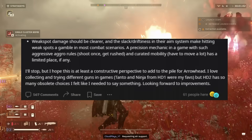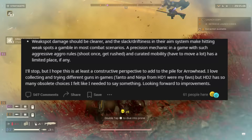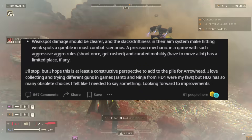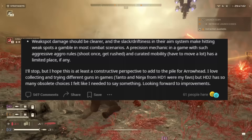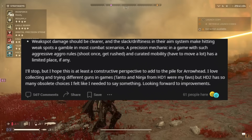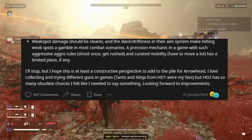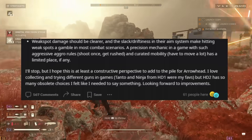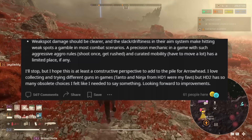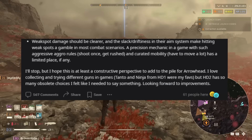The final statement reads: 'Weak spot damage should be clearer, and the slack driftness in the aim system makes hitting weak spots a gamble in most combat scenarios. A precision mechanic in a game with such aggressive aggro rules — shoot once, get rushed — and curated mobility — have to move a lot — has a limited place if any. I hope this is at least a constructive perspective for Arrowhead. I love collecting and trying different guns in games. Tanto and Ninja from HD1 were my favorites, but HD2 has so many obsolete choices, I felt like I needed to say something, looking forward to improvements.'